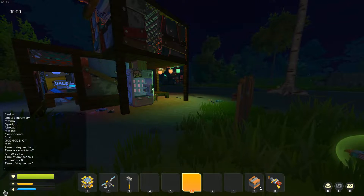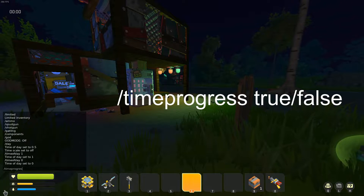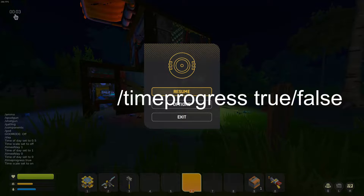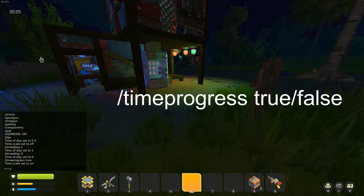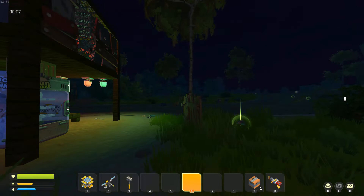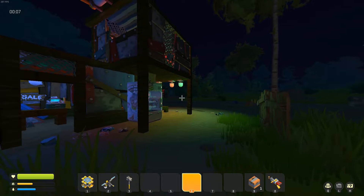Additionally, you can use /timeprogress, and this is a true or false. So if you set it to true, you'll notice that the time starts moving again. But if you set it to false, you'll notice it stops — so you can use that command to lock it at daytime or nighttime.